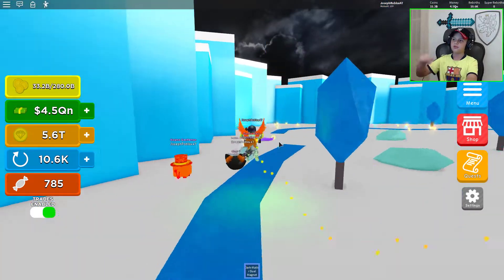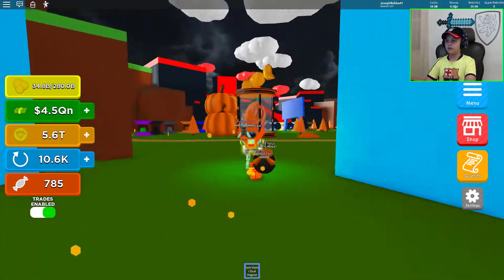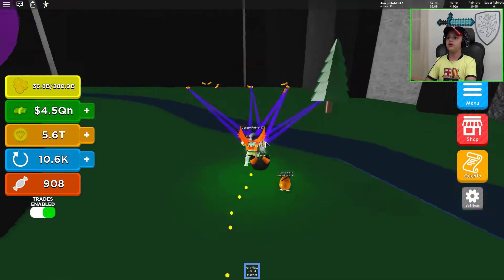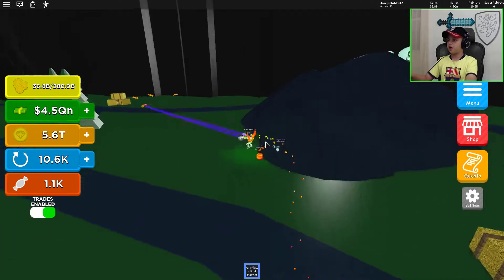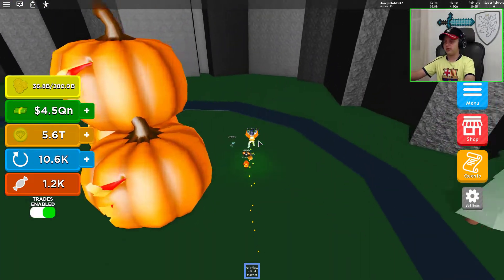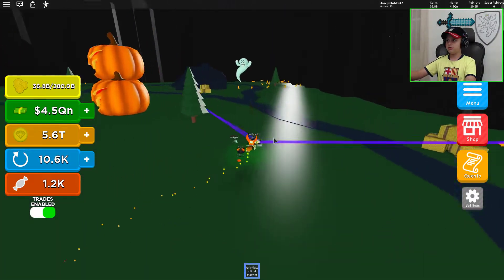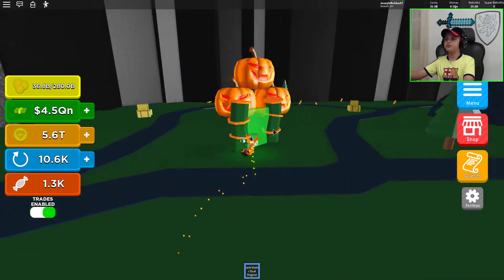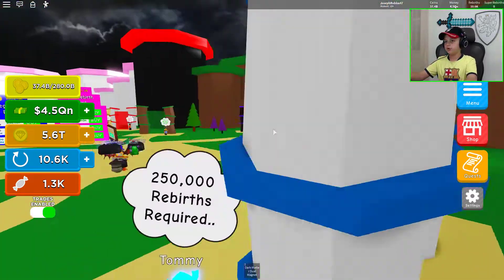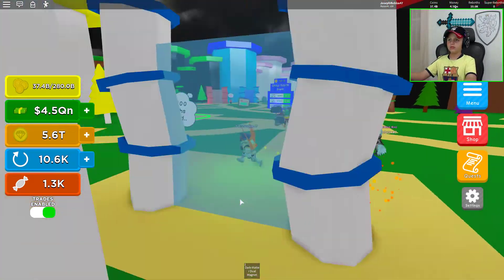Please like this video and comment down below hashtag 'just37'. We're going back to the Halloween event area — it's right in the center of the map. Now we're in the Halloween map and it looks like there's no one here. The game automatically makes separate maps for each player. There's no one here — they must all be at the rebirth area.